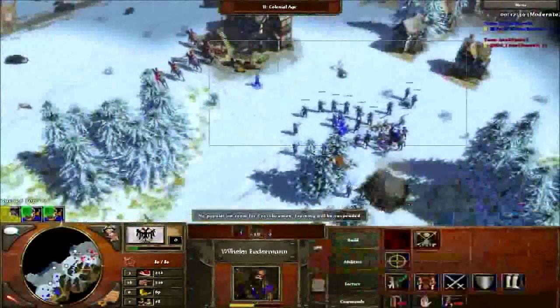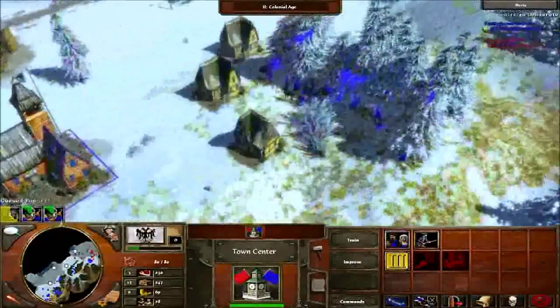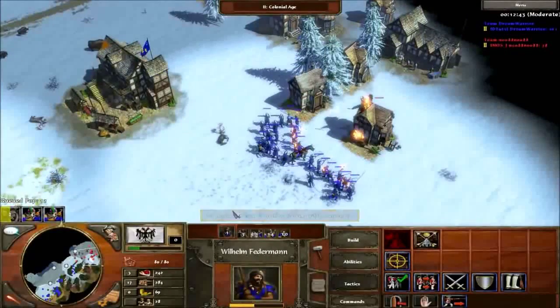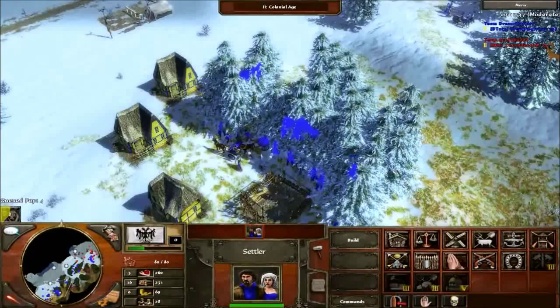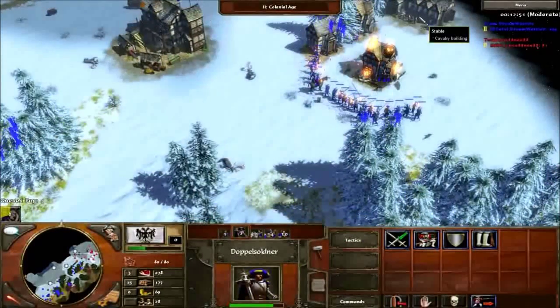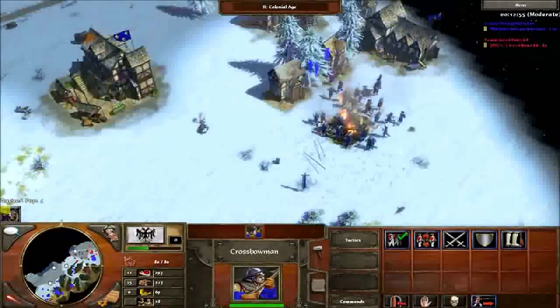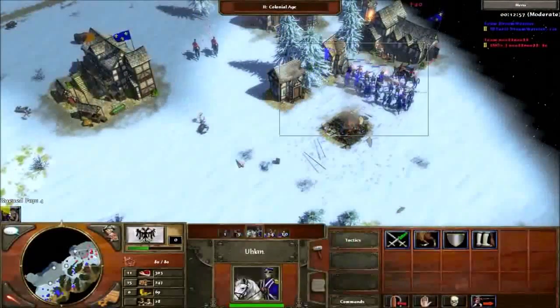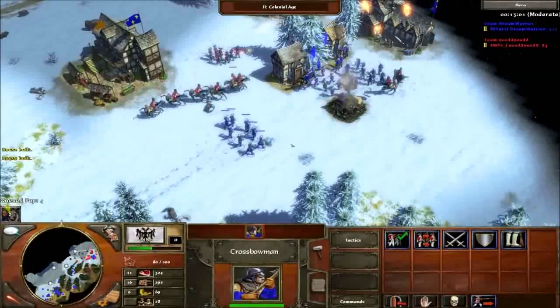Here I see the house. He has a small army — if I pop-cap him, that's 100 wood wasted on their side. I go for his military buildings. Usually that's what you want to target, but if you see houses on the outskirts of their base, kill them too.